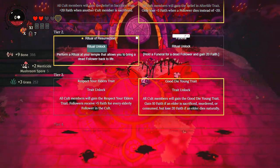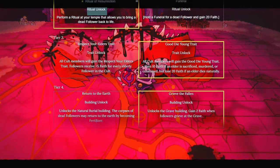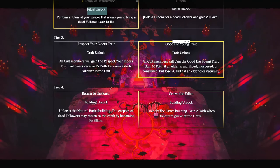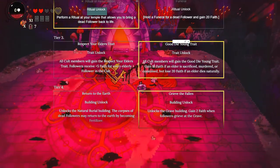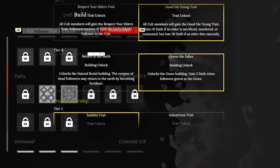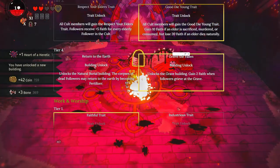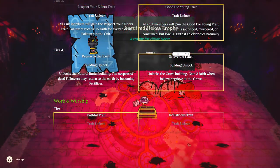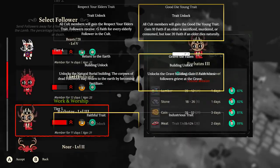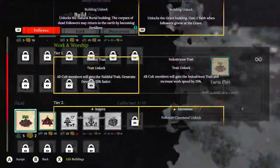Get the ability to revive your followers rather than have a funeral. Faith is attainable in other ways. Definitely get this. Good Die Young - this is not a game of morality. You can kill old people and get faith for it. But if they die naturally, you get plummeted with negative faith, so make sure to sacrifice old people before they die naturally. At Tier 4, you get a choice between getting fertilizer or unlocking the ability for followers to grieve, which gains faith. I would highly advise the grieving one - there are very few things that generally buff up faith, and it helps prevent followers from abandoning you when you leave. There are plenty of ways to get fertilizer elsewhere.